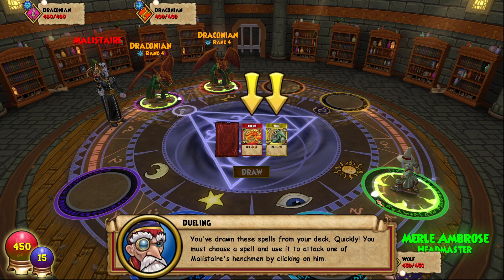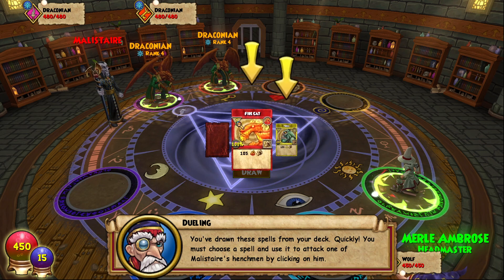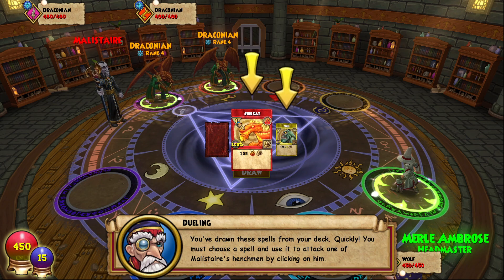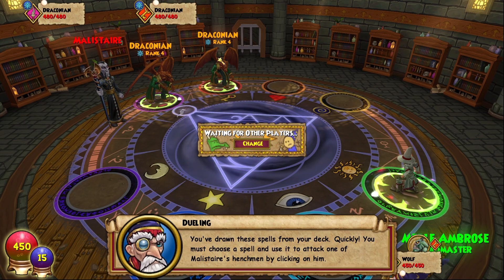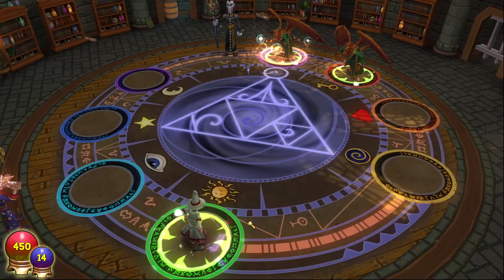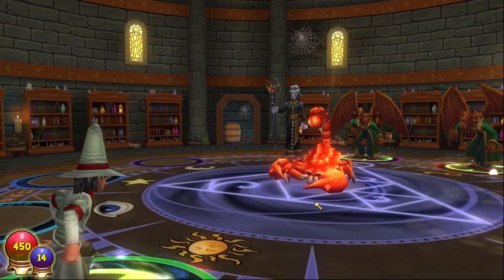You see that white dot right there? You get one of those each turn — that's a pip. You see how this card in the top left corner has one? That means it requires one pip to use. Also, once you click a card, if it's a single hit, it shows up those lights like it did earlier.